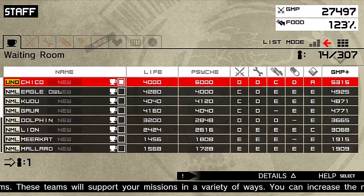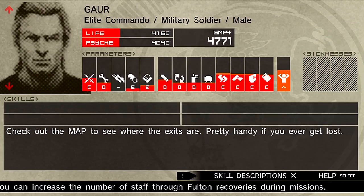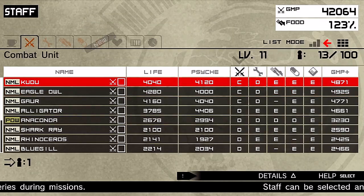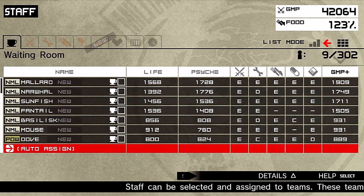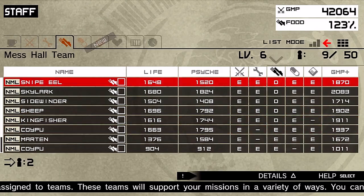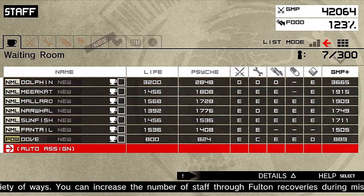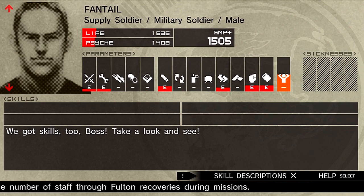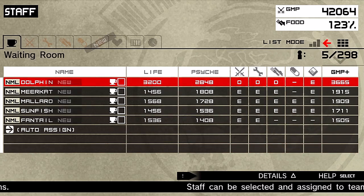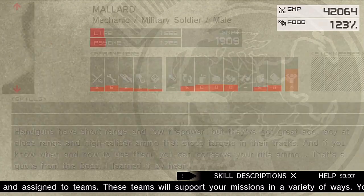Let's organize our guys in the waiting room. We got Chico — we're gonna put him in the intel team, he's got the best skills for it. Commanders and commandos go in the combat unit, we got a couple of mechanics and some spies. Early on in the game there won't be a lot of spies, and the ones you get will be pretty low level. Don't worry — in chapter 2 missions you'll get guys that are pretty good at spy.